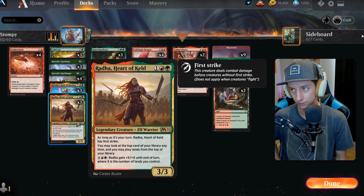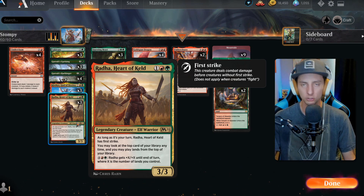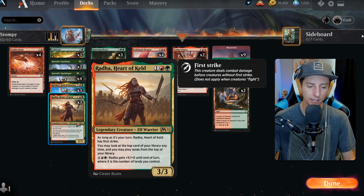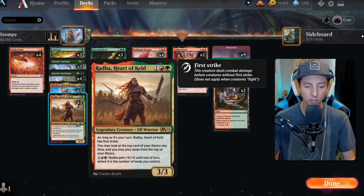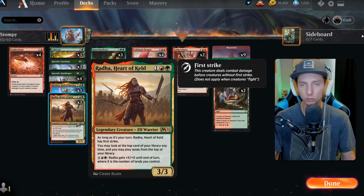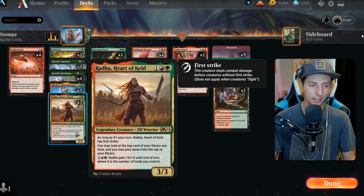Radha made the cut because not only can it find us a land — an extra card on top of our deck, basically extending our hand — its ability lets you pay six mana and Radha gets +X/+X until end of turn, where X is the number of lands you control. If you swing in as a 3/3, your opponent sees it as a non-threat, then you activate that ability and hit them for 13/13 instead. You can win games that way, and I have done that.